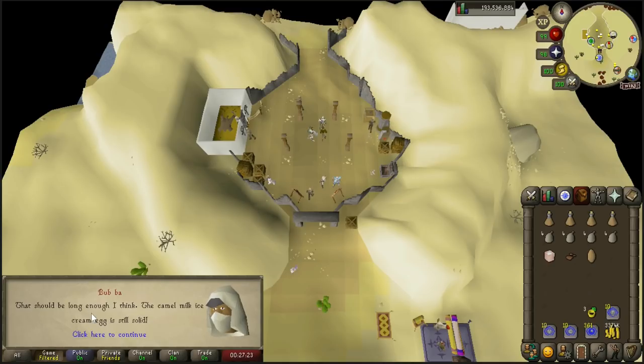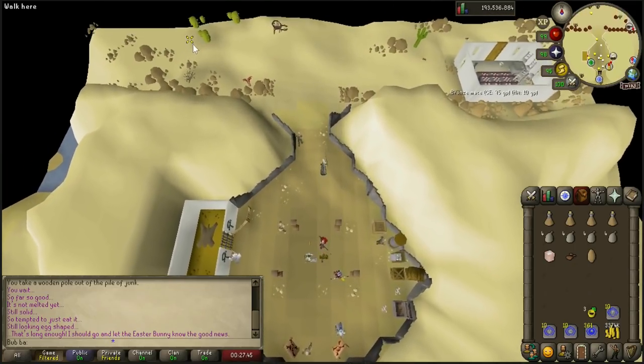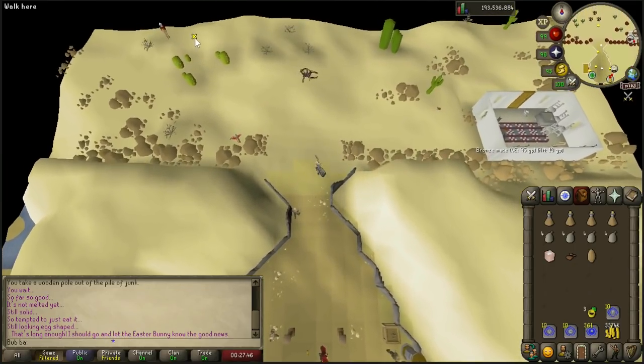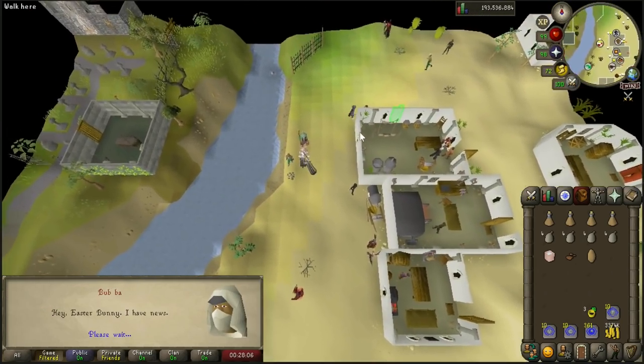Once you're ready to go, you'll get a pop-up saying 'That should be long enough.' Once you have that message, go ahead and make your way back north and talk to the Easter Bunny to show him your findings.